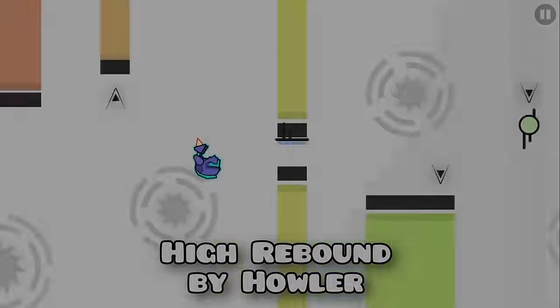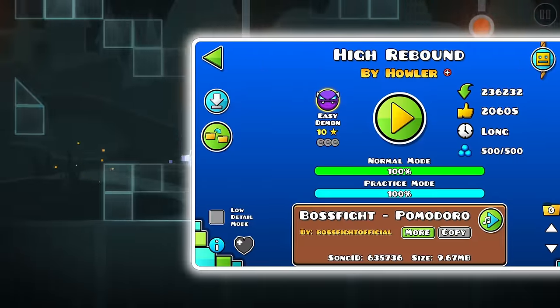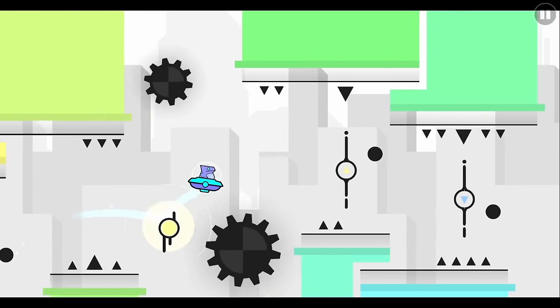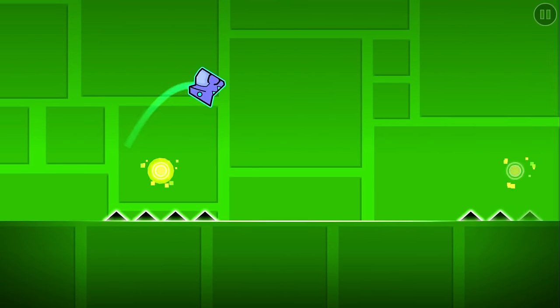Another level that popped up frequently was High Rebound, which feels like a 7 star you'd see in the Feature tab — not an easy demon. The only hard part is that the custom objects are slightly harder to read, but that's a small nitpick at best. We're approaching dangerous levels of easiness, and by now, a person who hasn't beaten Polargeist could probably beat the next few.